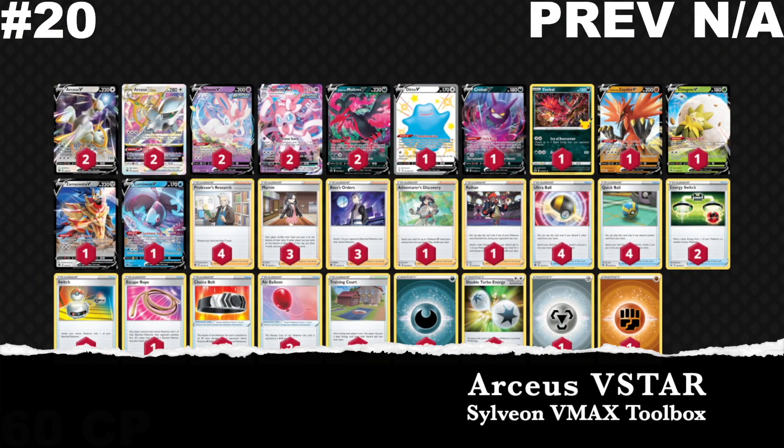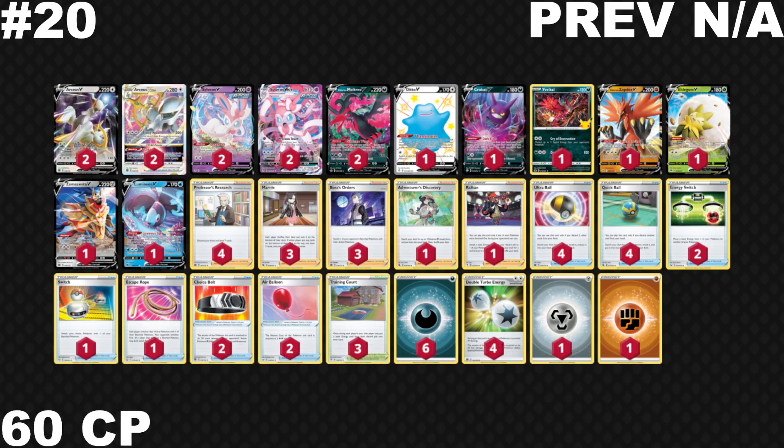Coming in at number 20 and not making last week's list is Sylveon VMAX with Arceus V-Star. This take on Sylveon is all about getting all those different types of bench Pokemon on your board so you can hit hard with its attack. Arceus V-Star does add some cool things — you can accelerate energies like Darkness energies or basic energy to your Sylveon line, and you have Double Turbo that also works on some Rapid Strike energies.